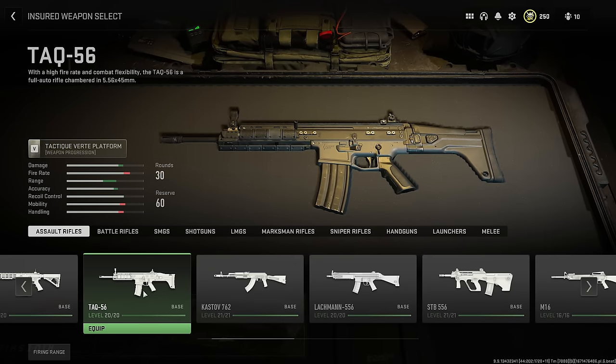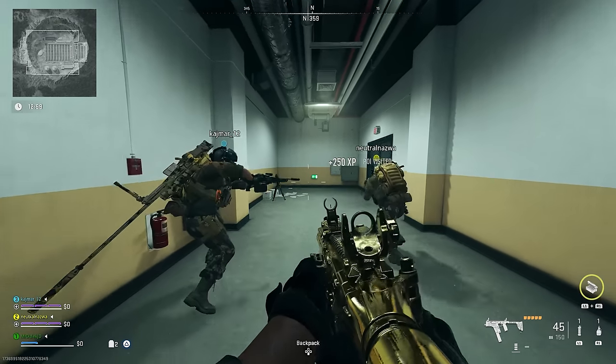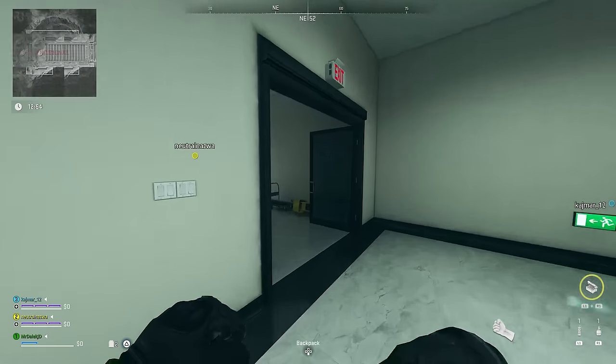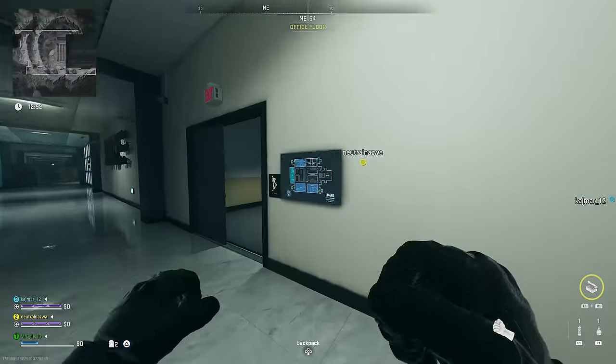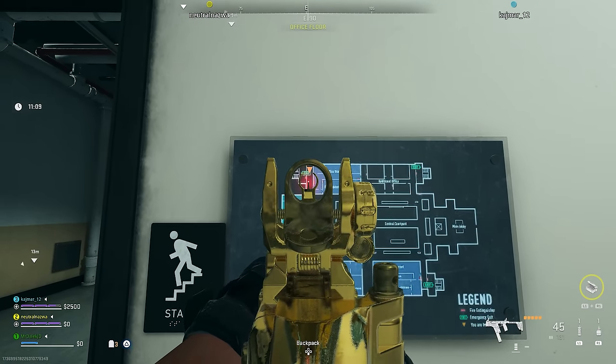Once you spawn into Building 21, you're going to spawn in one of four exits, either on the bottom floor, level one or level two. If you're ever lost and want to know where you are from the moment you spawn in, once you go through the first two doors, there will always be a map on the wall next to a door that leads to the staircase, and it will show an arrow to say you are here.